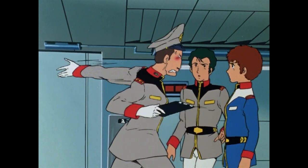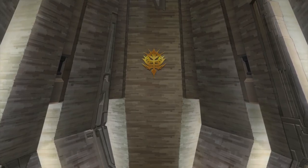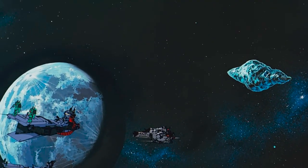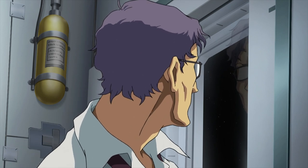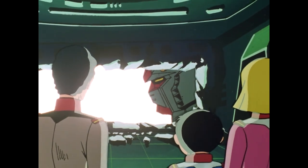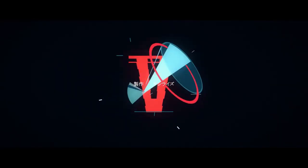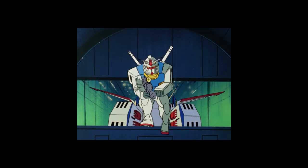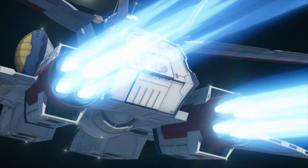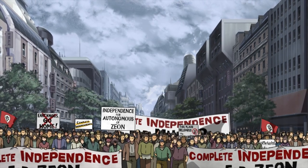And that will do it for this video. I hope you learned a little something about the most devastating event in the UC timeline. Although we see colony drops post-one-year war, the signing of the Antarctic Treaty led to a greater demand for mobile suit technology. In the next video, we will dive into the beginning of Mobile Suit Gundam, talking about Project V, the creation of the Gundam, as well as the commission of the Pegasus-class ship, White Base. Until then, don't go dropping any colonies. Catch you later, Newtypes.